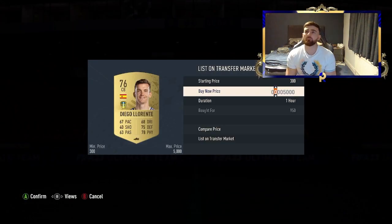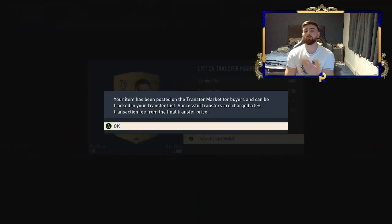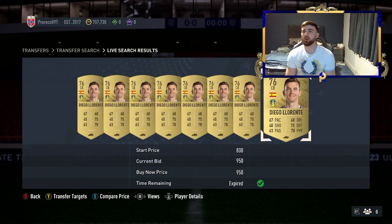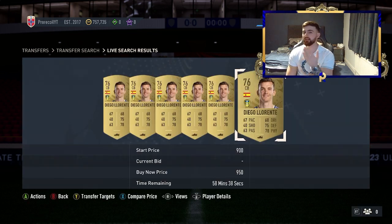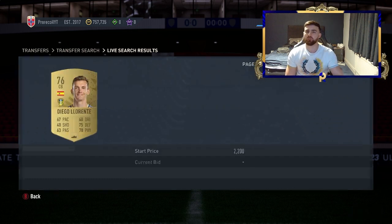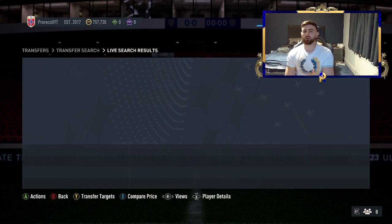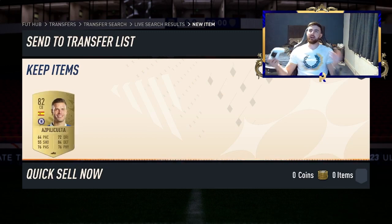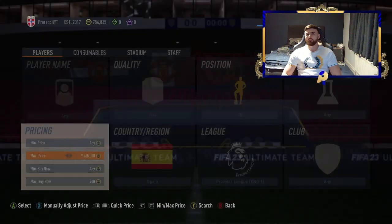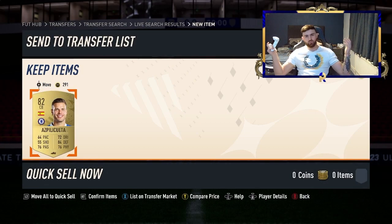We bought this one at 950, but it was at the 11-hour mark, which prevents us from doing compare price. So if I sell this for 1.1K — even though I'm not making a lot of profit — I'm getting rid of the one over the hour mark. Now I can do compare price as normal. And what do you know, we got one straight away. That proves the point. We've also managed to get one with regular sniping, so we're moving on to the next one.